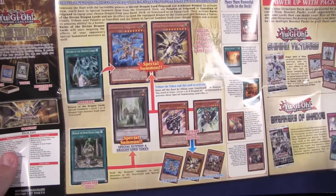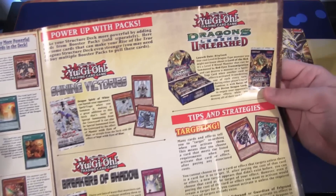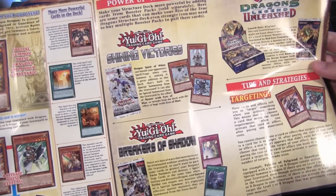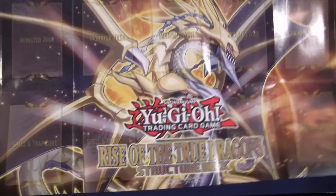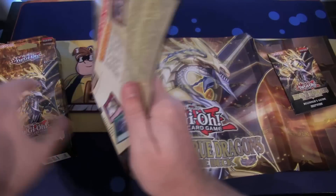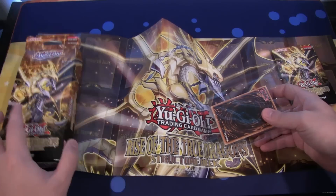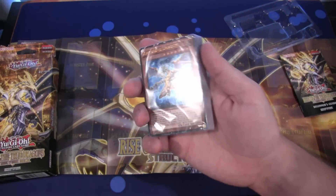Here's the back of the playmat showing you different combos for the structure deck, as well as advertising some other things coming out — Dragons of Legend Unleashed is shown there, which I'm looking forward to, especially for all the Numbers cards to add to my collection. On the other side we have the playmat, which looks pretty cool. I'm hoping they make it into a mousepad material playmat like some others — unfortunately in structure decks they're always paper playmats.